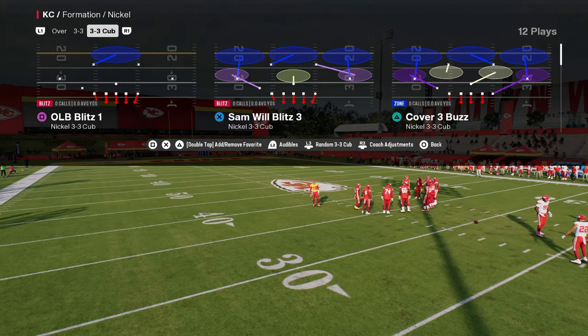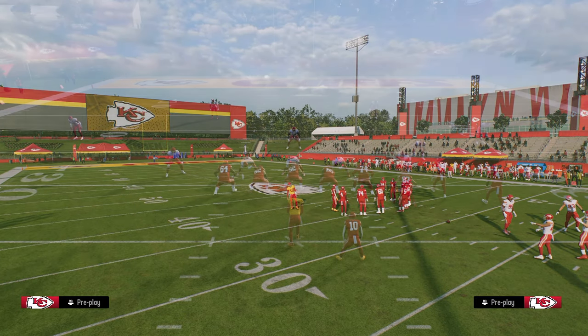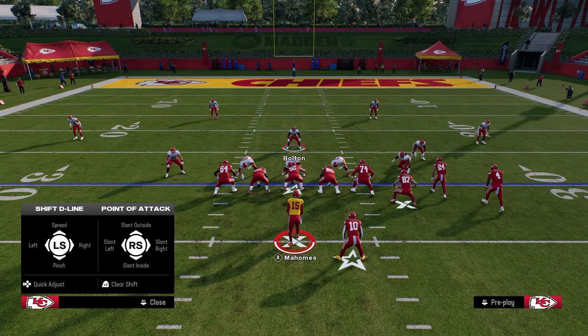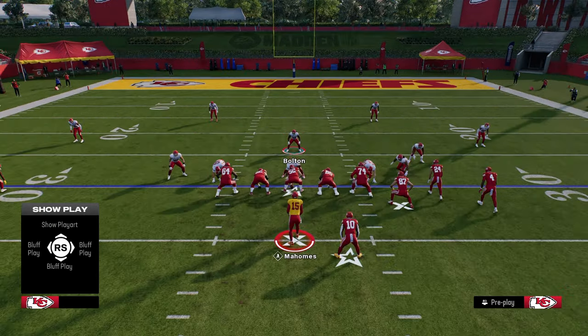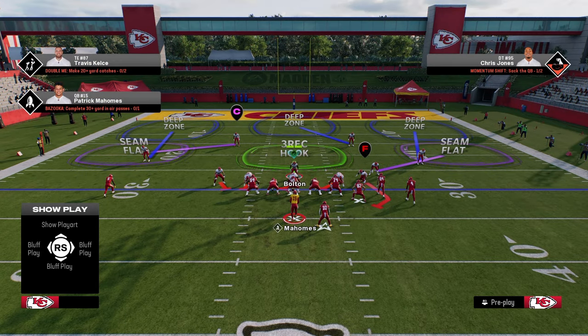I want you to check out this blitz — this is Sam Will Blitz 3. It's a very simple setup. All you're going to do is spread your defensive line, and then slant your defensive line to the weak side of the offense. In this case, we're going to slant them to the left.